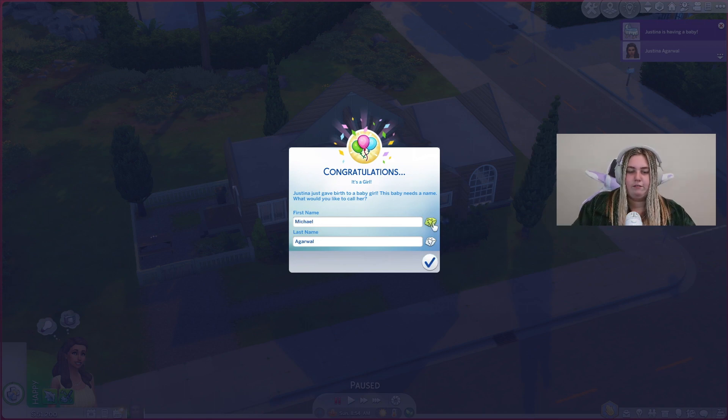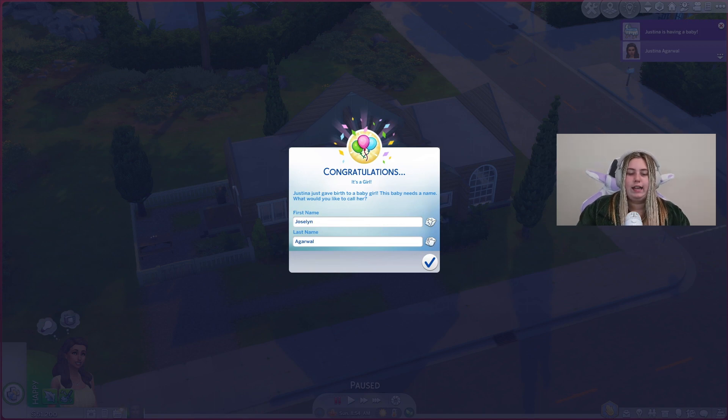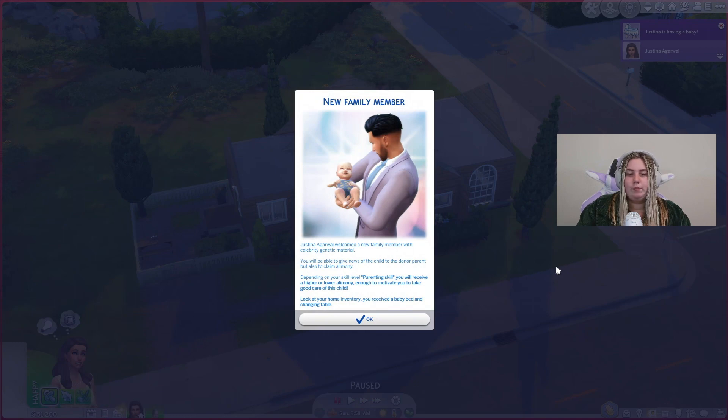This works just like the science baby where your Sims don't come back pregnant, they come back with a baby. So we gave birth to a girl. I figured we'll keep them all J's — we got Judith, Justina, and Jocelyn. We get this panel saying Justina welcomed a new family member with celebrity genetic material. You'll be able to give news of the child to the donor parent and also claim alimony — you get more money. Depending on your parenting skill level you'll receive higher or lower alimony.